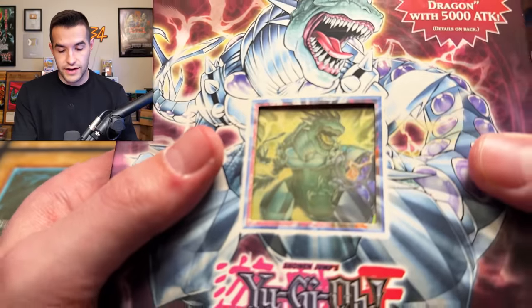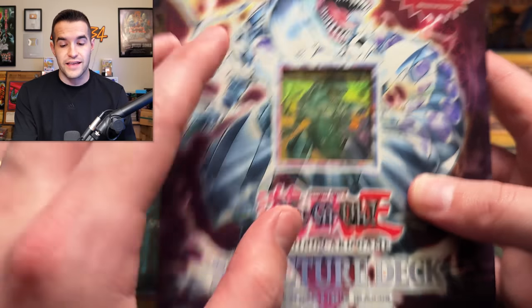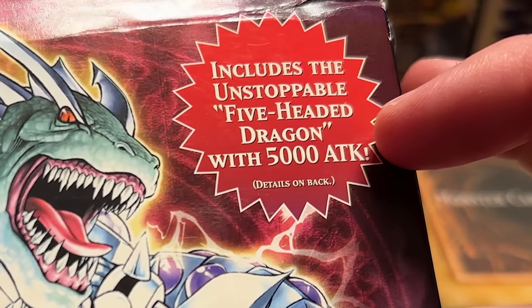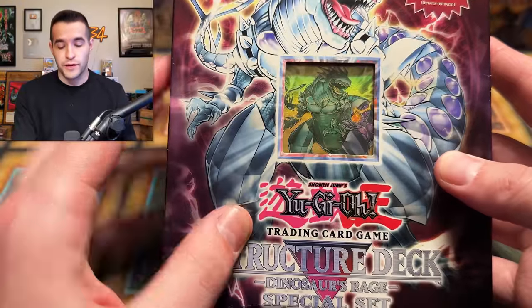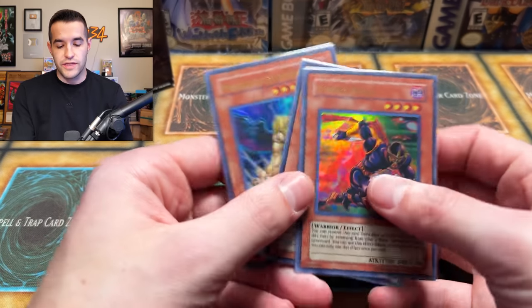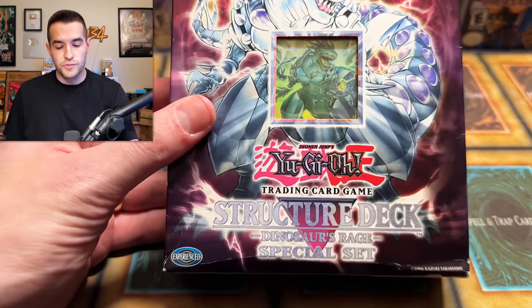I think this dinosaur has faded a little bit actually. I'm excited to see what's inside. There's some pretty weird things inside this, such as the unstoppable five-headed dragon with 5,000 attack. That's a great advertisement — 5,000 attack? As a kid I'd be like, 'What? Got to get that.' There's also a Power of the Duelist pack in here, which is pretty cool. We also have a giveaway — I have these three Invasion of Chaos Ultra Rares. All you have to do: like the video, be subscribed, turn on notifications. Do you remember these special sets back in the day, or is this the first you're hearing of them?